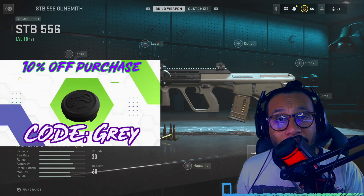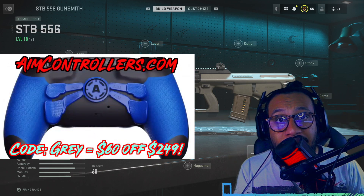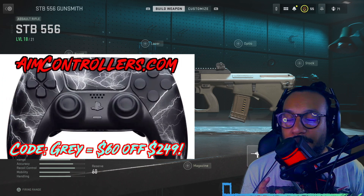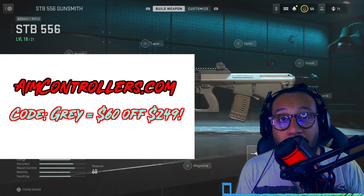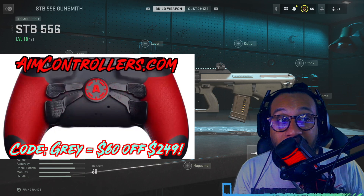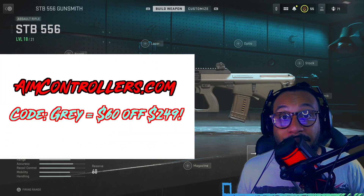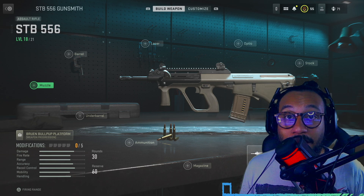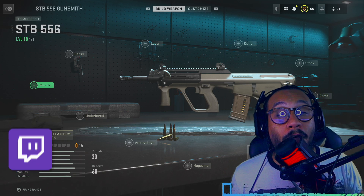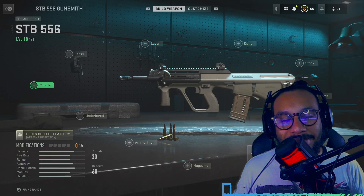If you're interested in getting a new controller, check out Aim Controllers' website — link in the description, use code GREY. The discount varies from month to month, but from November 25th to November 30th, code GREY will grant you $90 off — that's off a $249 controller, and that is the most discount I've seen so far. Give us a follow on TikTok, Twitter, Instagram, Snapchat, and also on our Twitch. Thank you so much — more content coming up. Till the next one, my name is Grey. Peace.